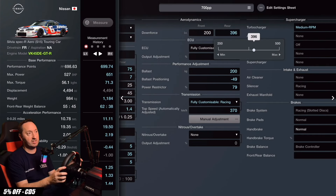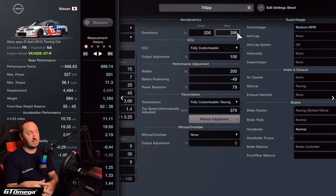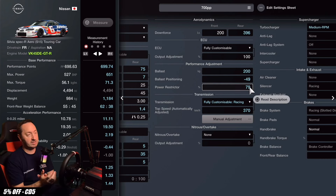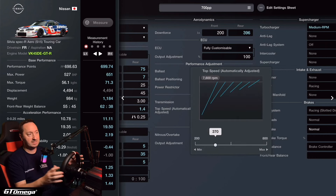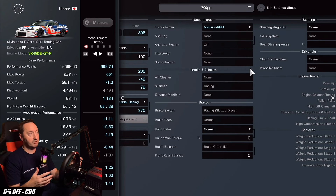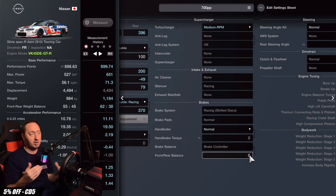Downforce is set to 396 rear and maximum 200 front — again trying to encourage a little less understeer. Fully customizable ECU set to 100. 200 grams of ballast, set to 49 position to the front. Power restrictor set to 79, leaving 651 horsepower. Fully customizable racing transmission set to 370 km/h top speed with no manual gear adjustments, though feel free to copy the ratios for marginal improvements. No nitrous, no output adjustments. Medium RPM turbocharger installed. For brake balance, start at zero and move it forwards or backwards depending on what you want the car to do.